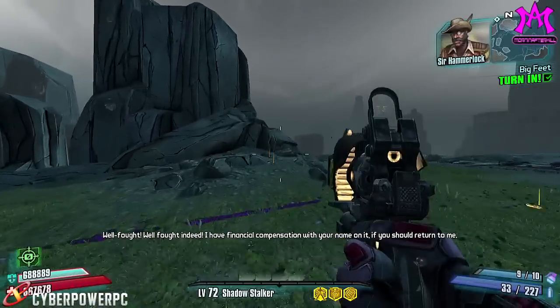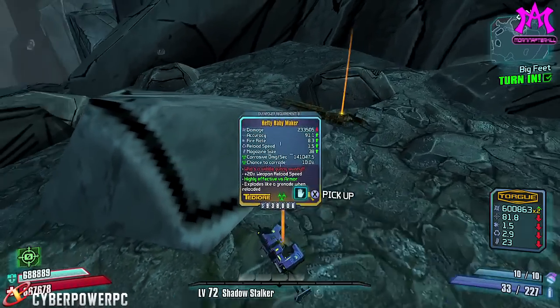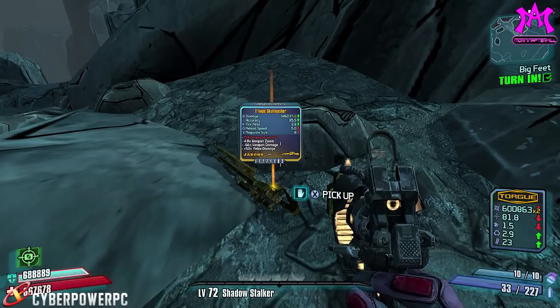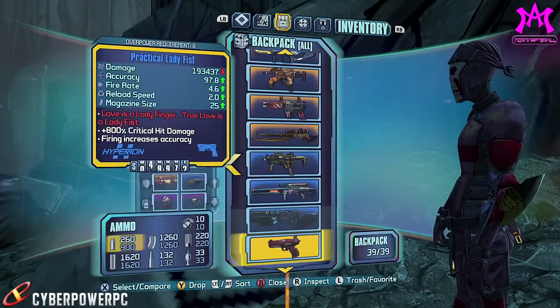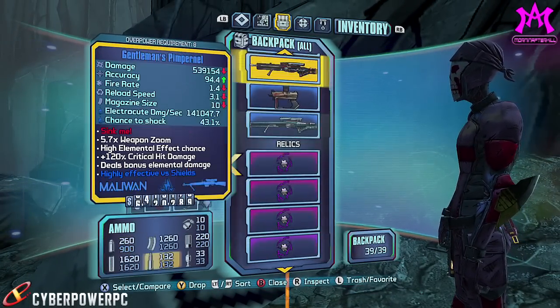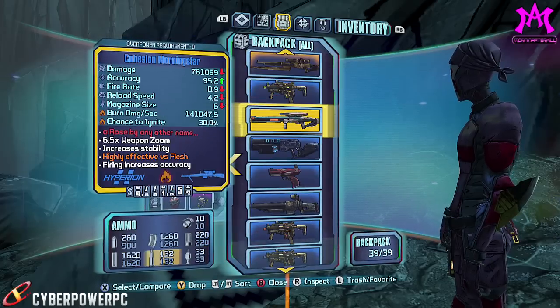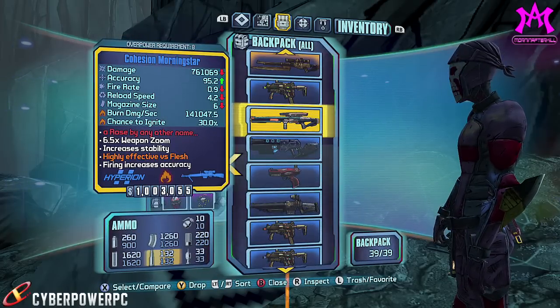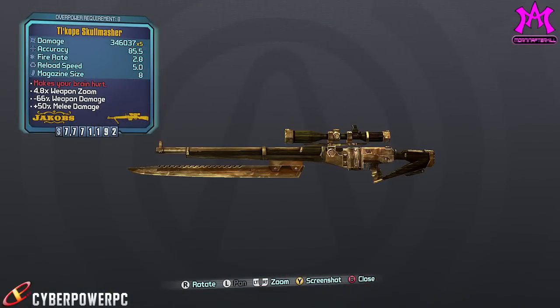The rewards for today are gonna be the Skullmasher as the community reward, and we also have the Babymaker. The Babymaker actually got a buff today — it got a little bit of a damage buff, and it's actually noticeable. I was using it standalone as just the Babymaker on OP-8, and against corrosive weak enemies it was doing pretty decent, so that's actually pretty good for the Babymaker.